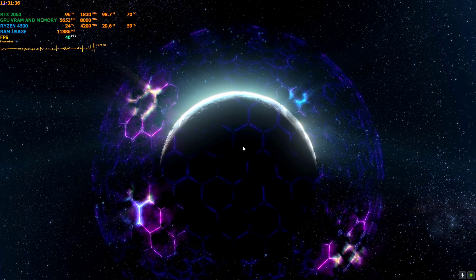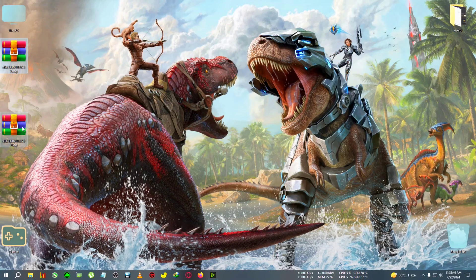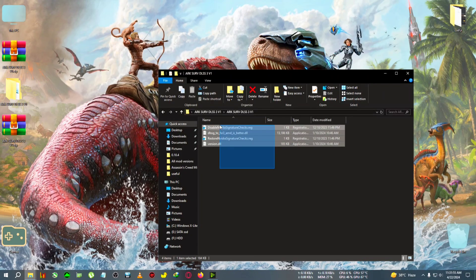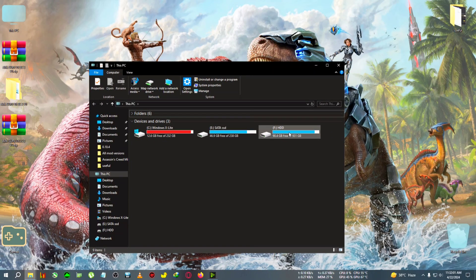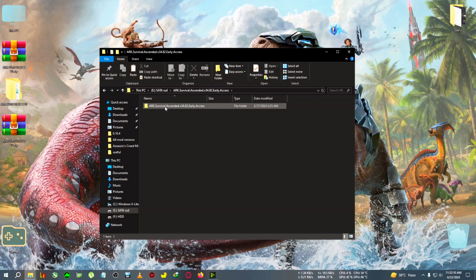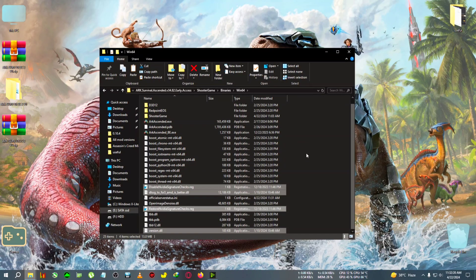Let's begin installing the mod. You can see two zips here — ARK Survival DLSS V1 and Survival DLSS V2. First we'll test V1, then V2. We're going to extract the V1 zip to the desktop and copy everything inside. If you are a first-time user, you will need to activate the registry file in order to activate the DLSS 3 combination. Go to the installation folder, then ShooterGame, then Binaries, then Win64, where the Ascendant.exe is located, and paste the files right there.